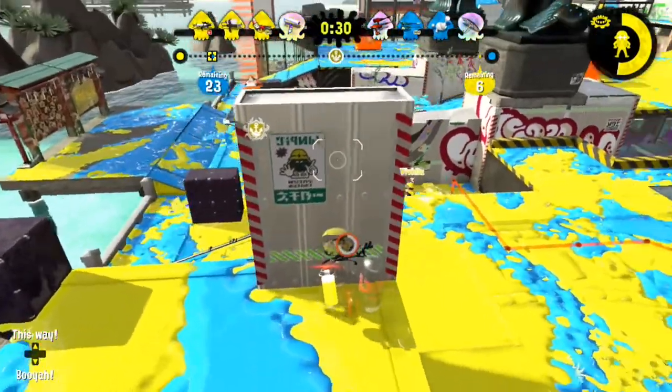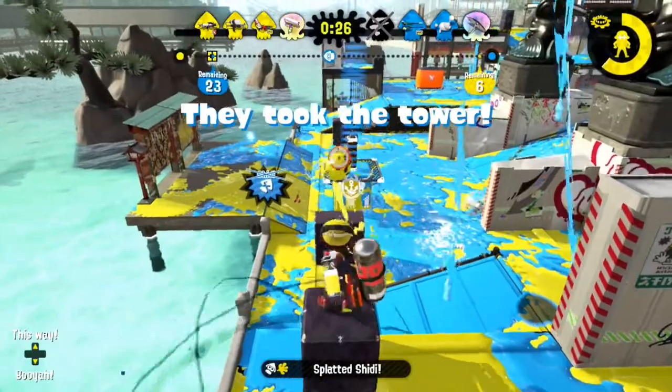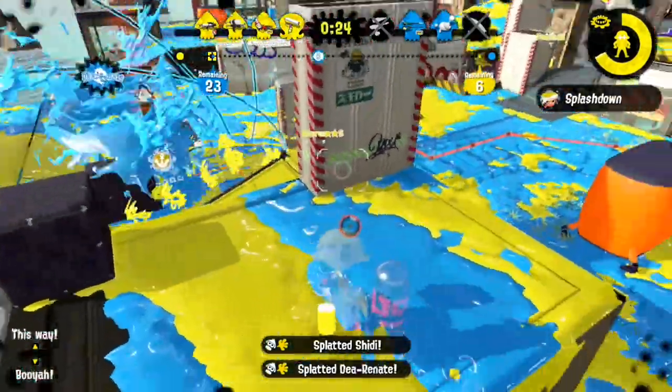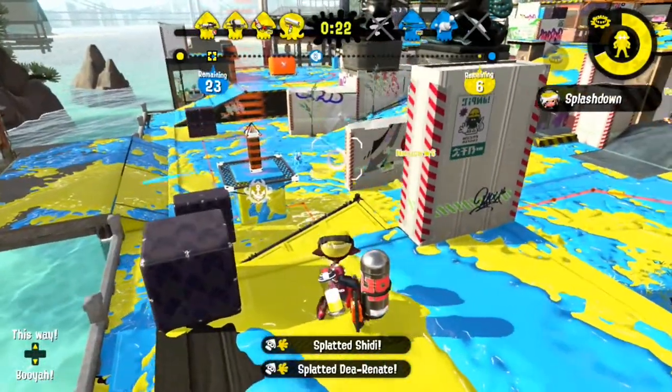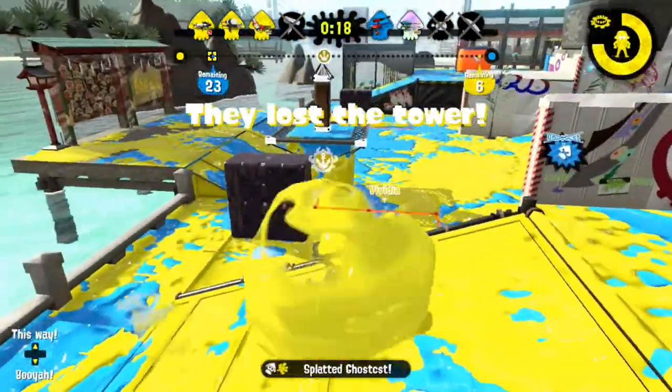Lastly, Hydra is a weapon that is a sitting duck when caught from behind by a frontline, especially in combination with its other weaknesses. So if you are a frontline and your team struggles to push because there is a Hydra, go on that flank and get them!